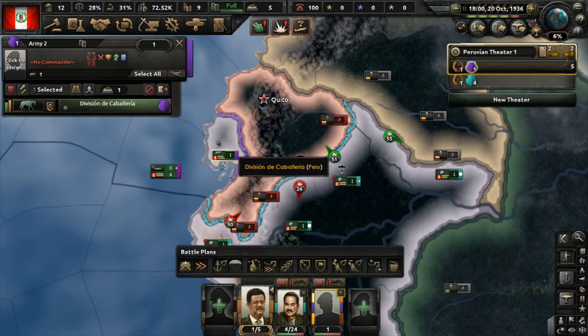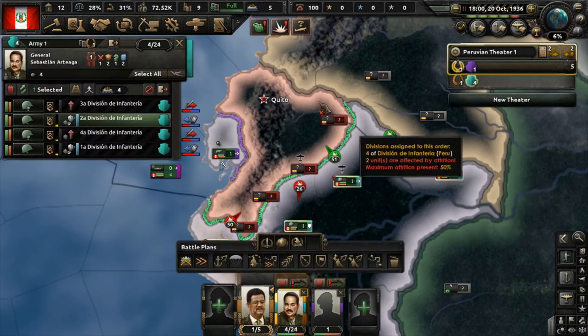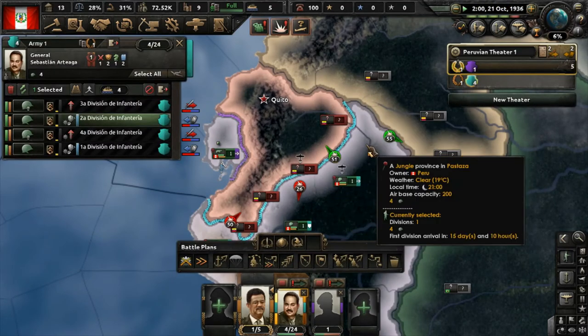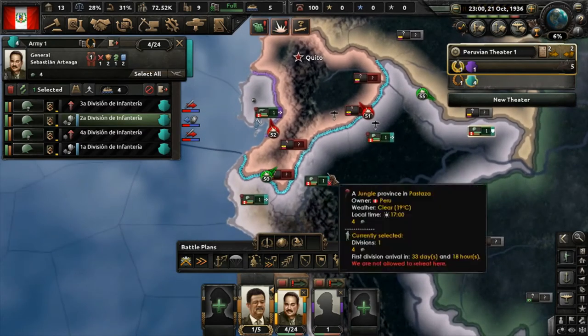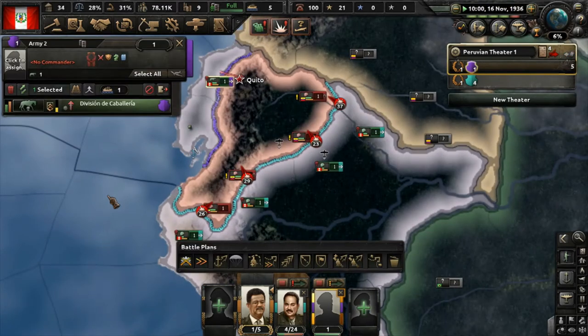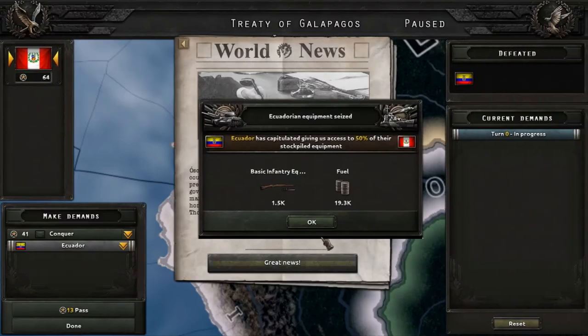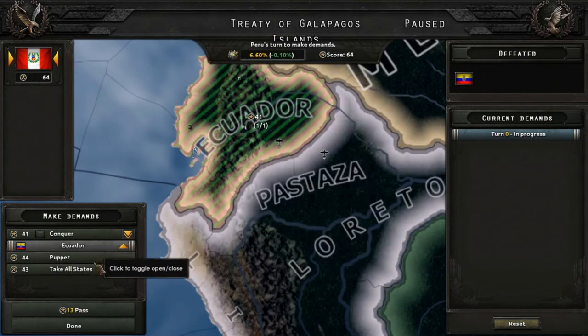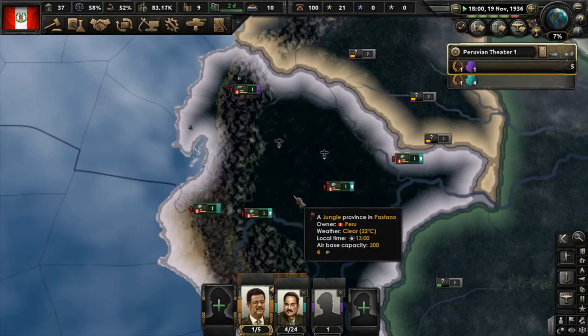And we've landed. Just walk straight in — it'll take 6 days. We'll be ready to pin their divisions down if they try to reinforce. And we're able to walk into their capital. That's probably the easiest war I ever had. They've capitulated — that's how we do it. We'll just take everything.